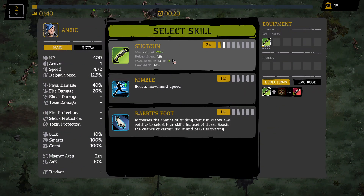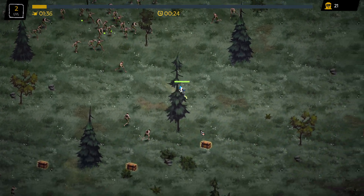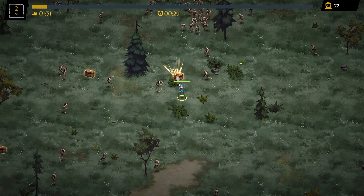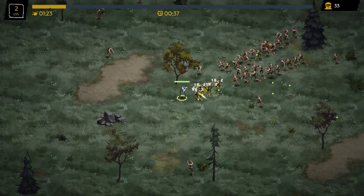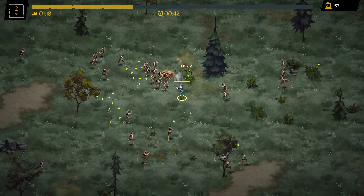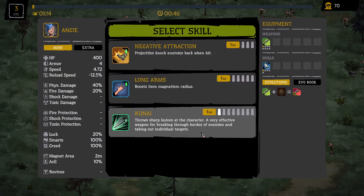I think we increased the chance of finding items and crates, and we're gaining the ability to select four skills instead of three. It boosts the chance of certain skills and perks activating. That sounds decent — that's three crates in a row and we need all the crates we can get. We need a lot of progression here. We got to unlock things, upgrade things, get our base looking good — and that takes meta progression.